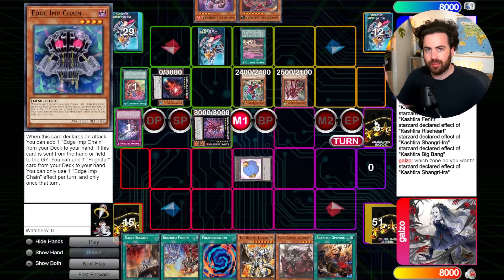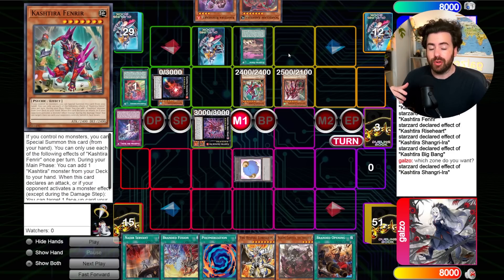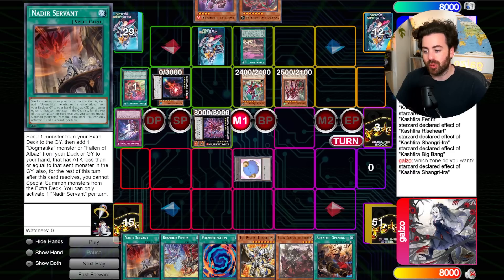The Rindbrumm line: activate Mercourier since it was banished as one of the materials for Ariseheart, grab Fall of Albaz, normal summon Albaz, activate the effect, steal one of their monsters, and clear the biggest threats on the board. However, they have Fenrir which changes things — if you go for Rindbrumm and activate Mercourier, they get to trigger Fenrir and can banish your Rindbrumm.